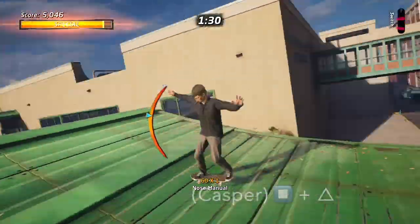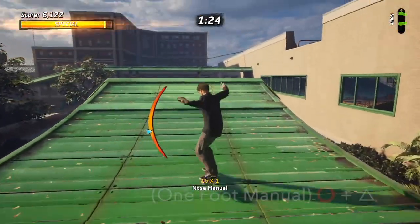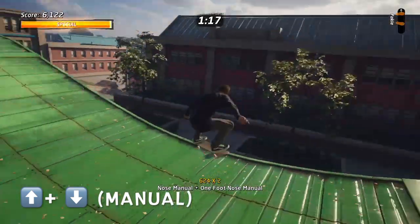Next up is the Casper — press X and Y whilst in the manual and this will perform the Casper. Now for one of the sickest looking flatland tricks, it's the one foot manual. To do this, press circle and triangle once in the manual position — this is how we do the one foot manual.